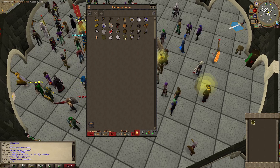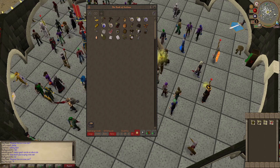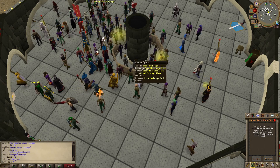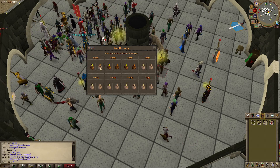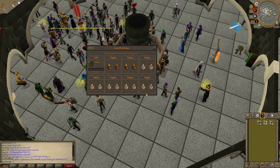We're going to throw our stuff on the Grand Exchange and try to sell it. I'm 99% sure they'd tell us we need to talk to someone first, but we don't — we can sell directly. Minus 5% — let's go.